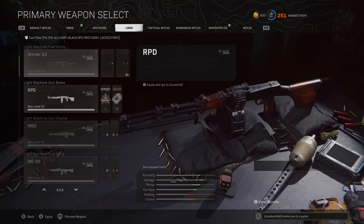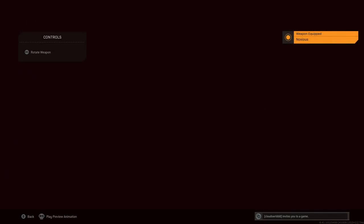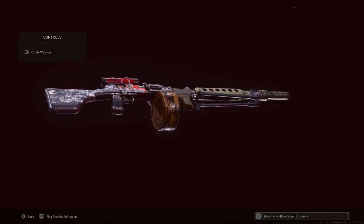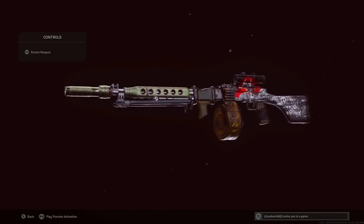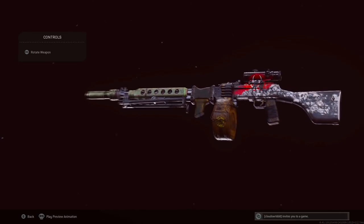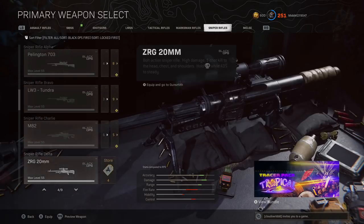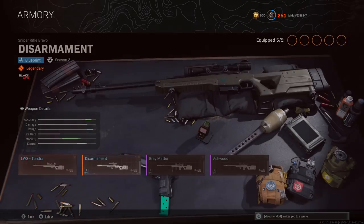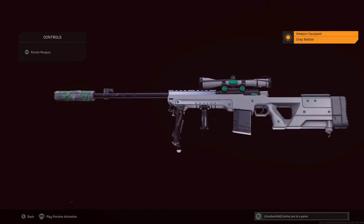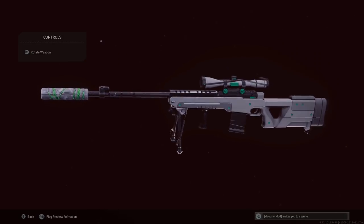The eighth Blueprint variant is for the RPD from Black Ops Cold War and it is called Noxious. Not too sure how you originally get this — could be part of a Season Bundle from back in the day. The ninth weapon from these contraband contracts is for the LW-3 Tundra from Black Ops Cold War, called Grey Matter. It fits a similar theme to that 1911 — a pretty cool skin, I'd actually put this on my gun.